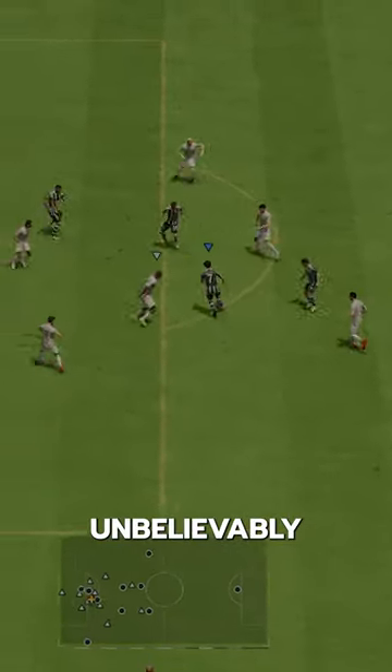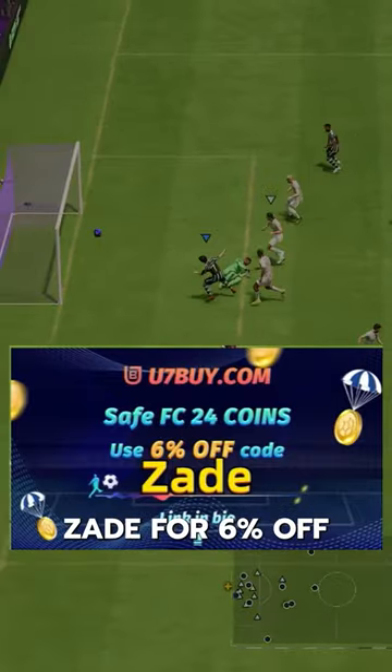If you need coins, go to U7Buy and use code Zade for six percent off.